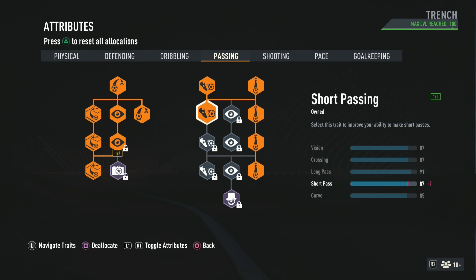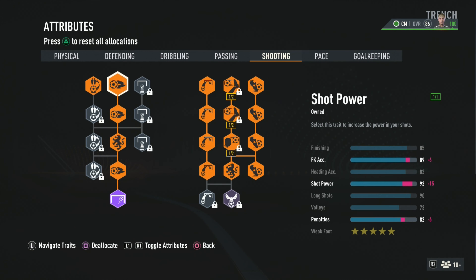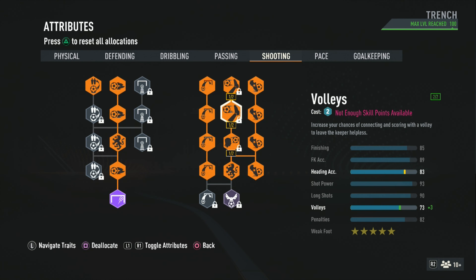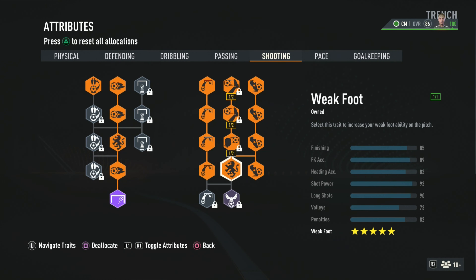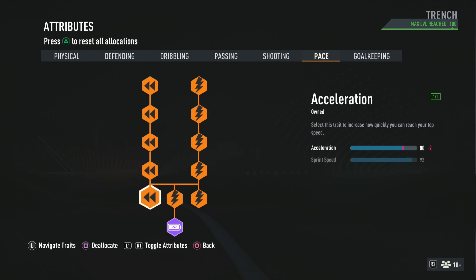For passing, we're working with 85 curve, 87 crossing, 87 vision — he actually has 87 vision — and 92 long passing. For shooting, he's working with 89 free kick accuracy, 85 finishing, 93 shot power, and 90 long shots. Most of those match up with what he actually has on the real card.